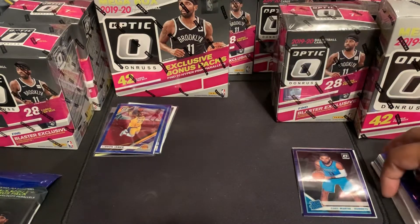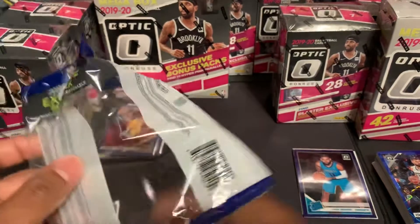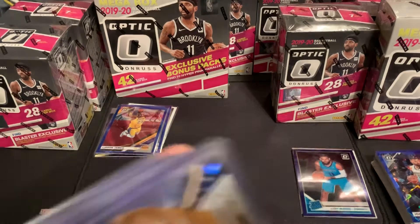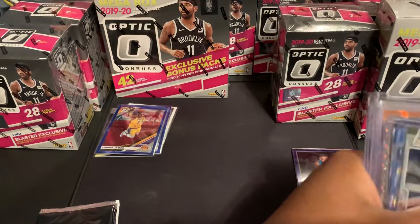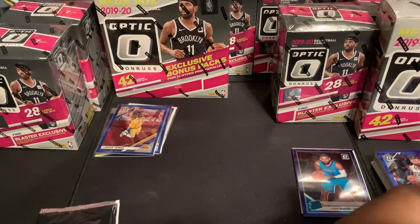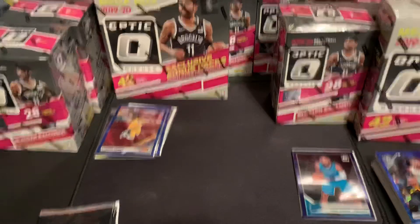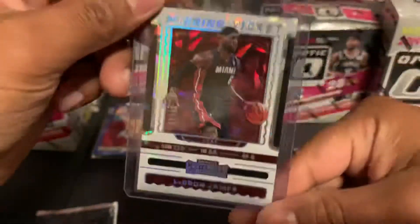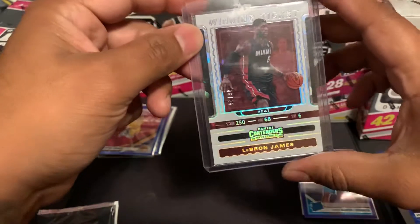I've been buying those Contenders hanger packs - the $22 fat pack ones. I bought 10 of them and I pulled a LeBron James cracked ice numbered 6 out of 25, his jersey number. So that was a sweet hit for only $55 spent on 10 packs.